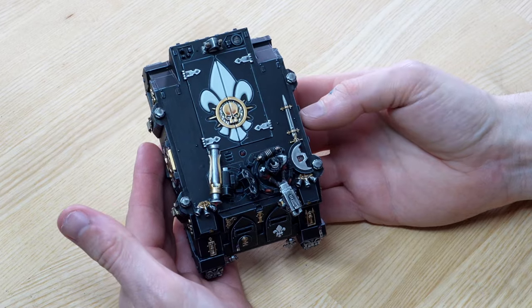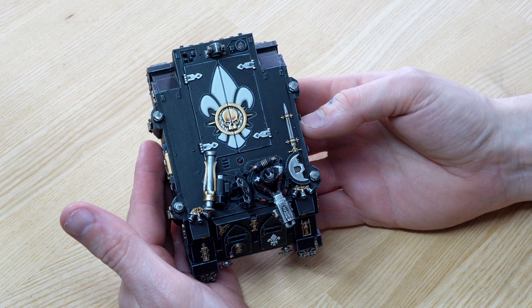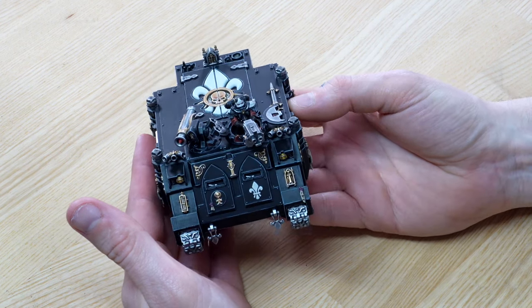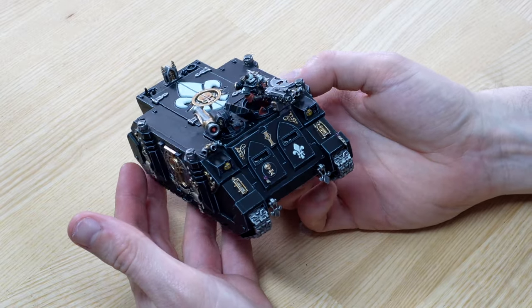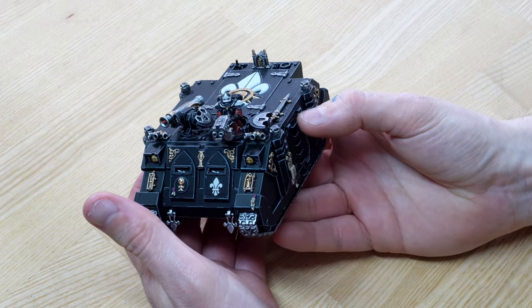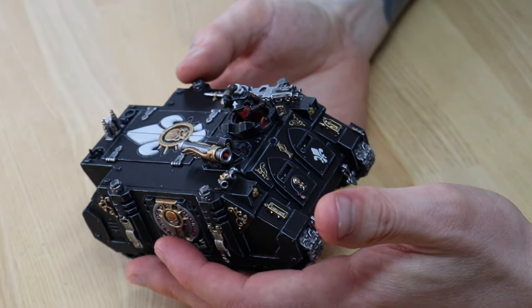On the top hatch we have the iconic fleur-de-lis with an ominous imperial skull in the center. There's another tank commander here with a pintle-mounted storm bolter, and even on the tank commander there are lots of extra details and highlights across the surface of that miniature. So that's this awesome Rhino to carry around all the infantry from this army.